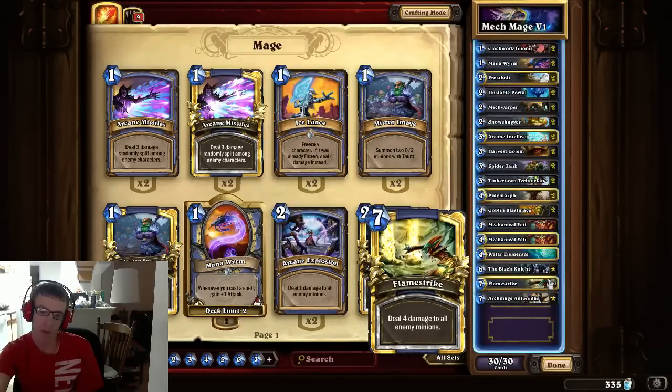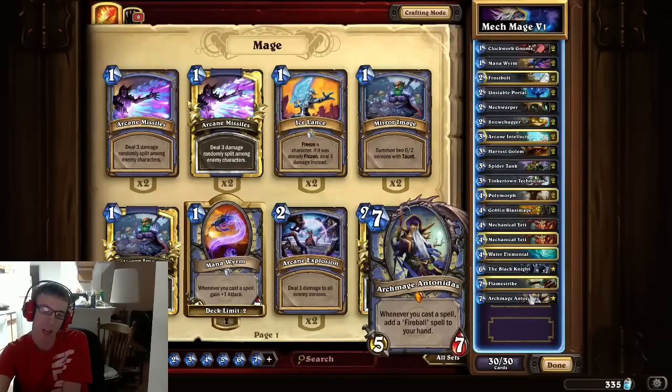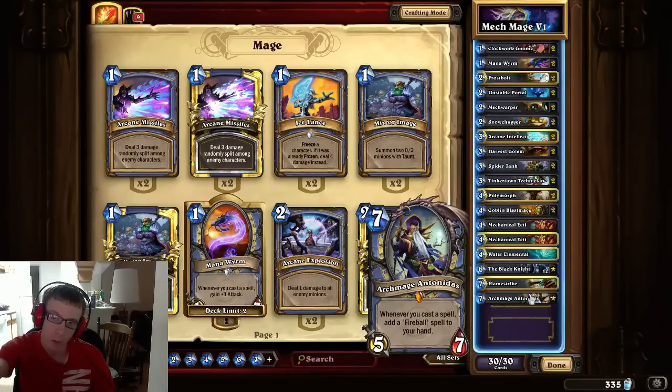Flamestrike is your board clear — if you get really far behind it'll get you caught up. Just one standard Flamestrike as a get-out-of-jail-free card. And then Antonidas is the whole point of this deck. The dream is to get the spare part called Finicky Cloakfield, which gives a minion stealth until the start of your next turn. Play Antonidas on turn 8 with 1 mana left, play Finicky Cloakfield on Antonidas, it gets stealth so it can't die, you get a Fireball, and next turn you can double Fireball for 12 damage. With Antonidas attacking if there are no taunts, that's 17 damage on turn 9. That's the dream.